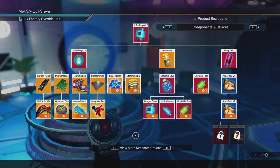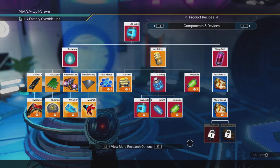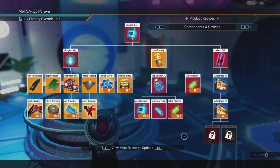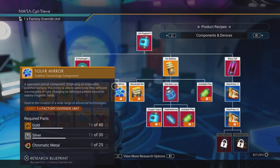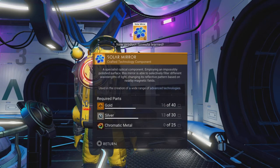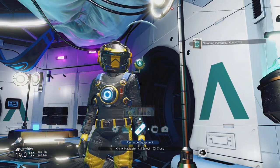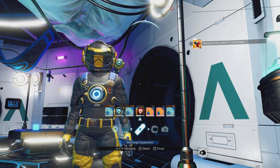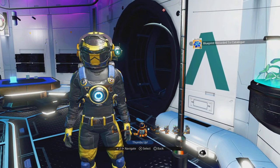I can learn one more thing. I could go for the Aeration Membrane level three, but there's nothing great behind that, so I'll learn the solar mirror instead. I need to get more factory override units. And we were given a factory override unit for overriding this factory — pretty sweet!